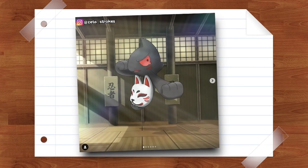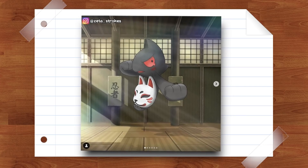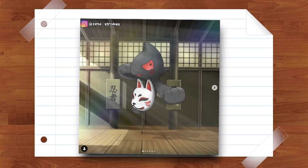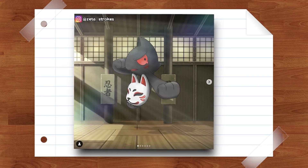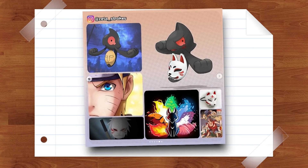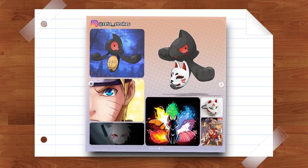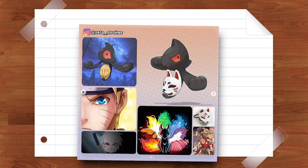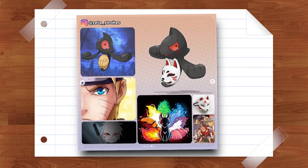Then we have a design made by Zeta Strokes for Yamask. This design is for his own feral form, but I think it would perfectly fit the style of Hisui. This Yamask has a fighting and ghost typing, and it carries a mask of a Japanese fox — a sort of Kitsune mask — similar to the Ambu Black Ops mask in Naruto. The mask entry states: 'His power is sealed in the mask he holds. He wanders the world, growing stronger. Wait for the day when he breaks his curse.' The typing makes sense since the Ambu Black Ops are ninjas who do hand-to-hand combat, which is what fighting-type Pokemon tend to do. I'd be very curious to see what it would look like if it broke its curse by breaking the mask.